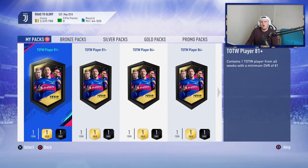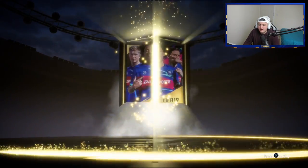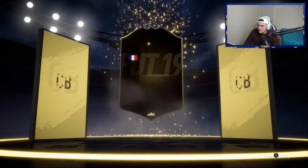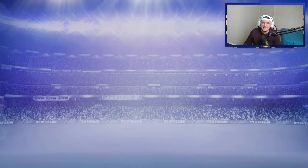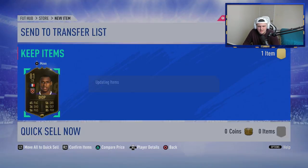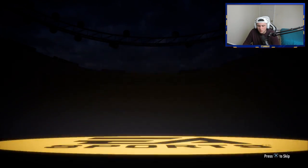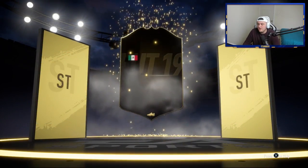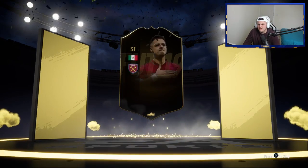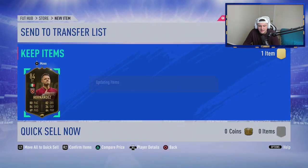We have 10 packs to open for myself — two 81-pluses and the rest are 84-pluses, so this should be quite exciting. I'll be surprised if we get a walkout in one of the 81-pluses. First one is French center back — 81-rated, decent for linking but we don't really care too much. We actually have a walkout in the second untradable one! It's a Mexican striker — Hernandez, 84-rated. Not bad at all from an untradable. We'll take that.